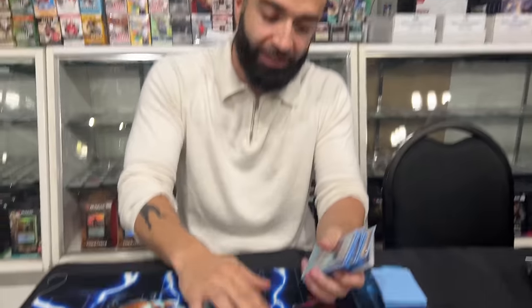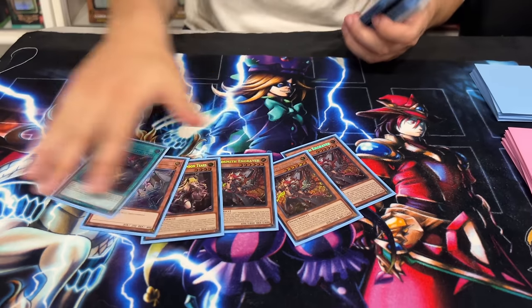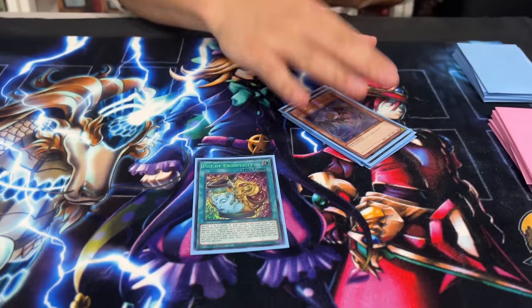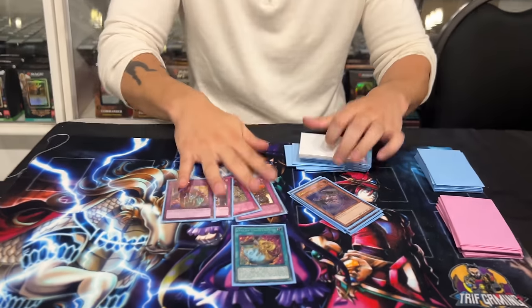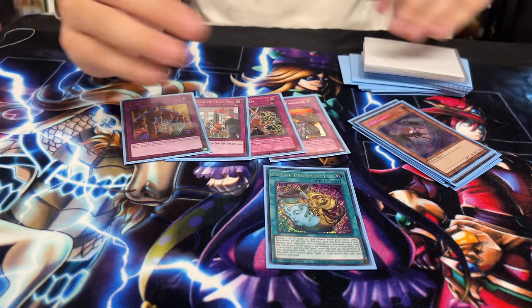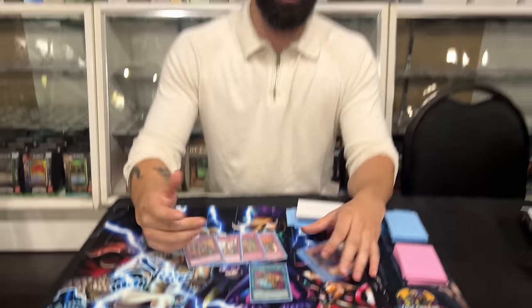You don't need more — even two Fiendsmith Engravers is probably fine. You play one Prosperity because it can get you what you need. I also made it four floodgates. Going second doesn't matter because you already have 28 hand traps and your opponent's not playing anyway.